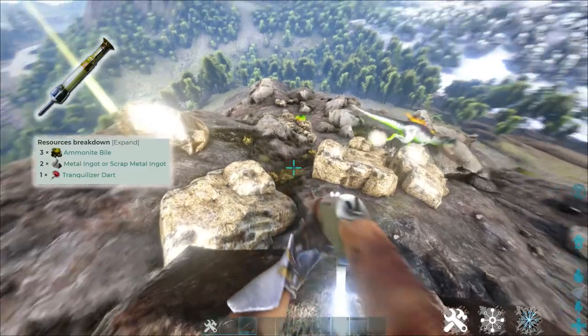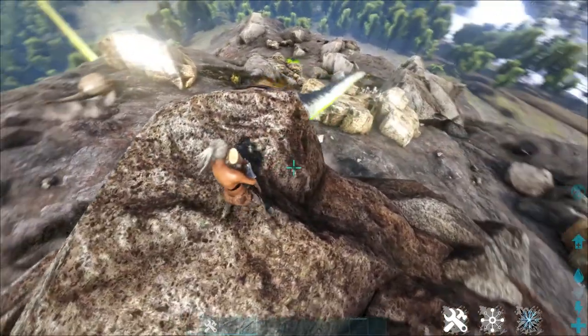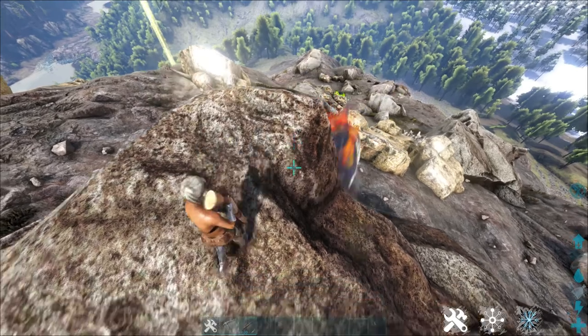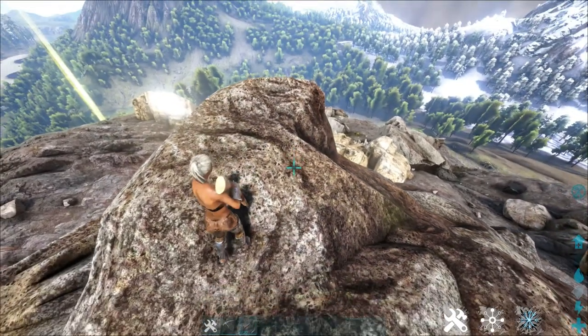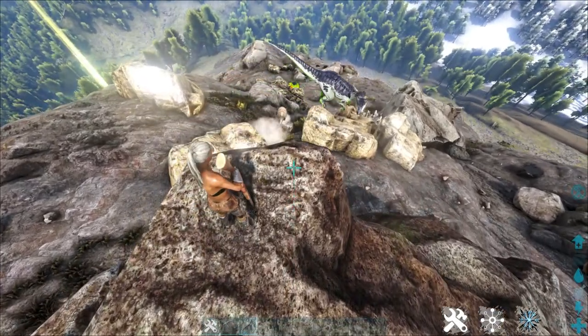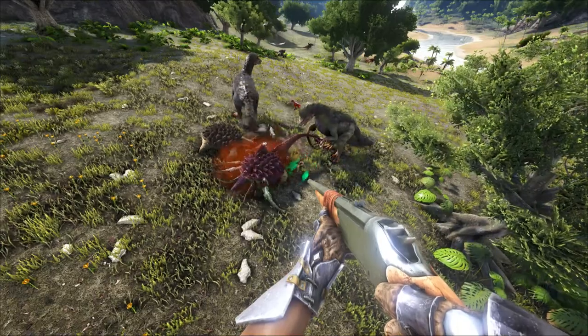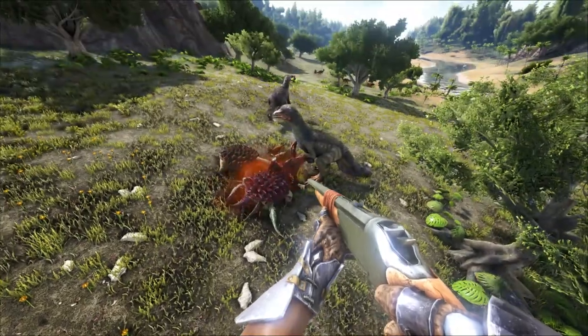Pheromone darts are a device that allows players to draw aggro from the surrounding wildlife onto a target. But there are some rules regarding this dart. Number 1 is that identical species won't aggro onto each other. Number 2, they're useless against alpha creatures, as regular creatures can't inflict damage upon alphas.